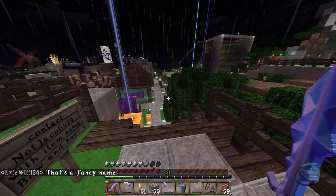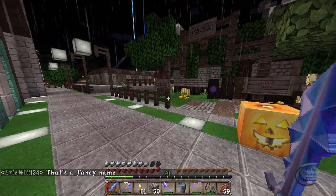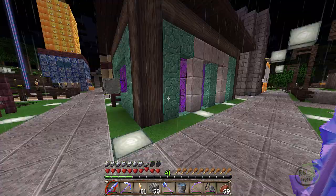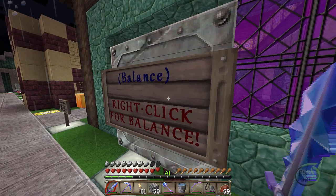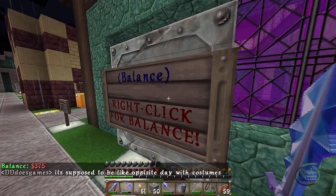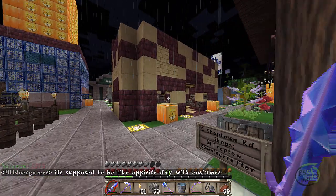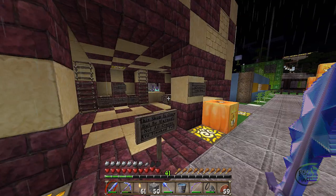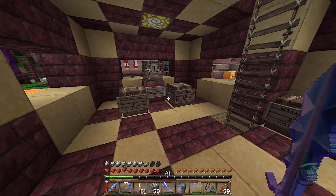It's really well lit up and although I occasionally hear a mob it's not very often. There's an ender shop, a breeding shop, and you can check your in-world balance - in the lower left hand corner it says I have 375 dollars. When I came in they gave me 500, but they did fine me 100 for saying the word 'crap' in chat.